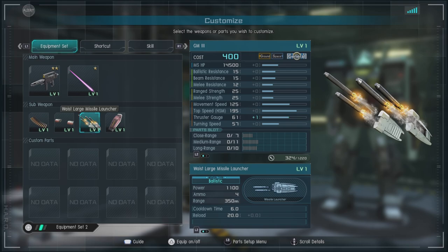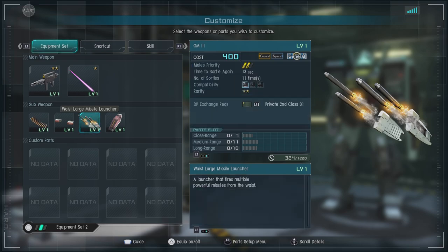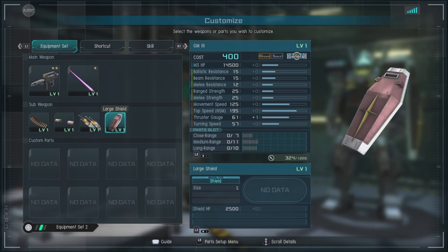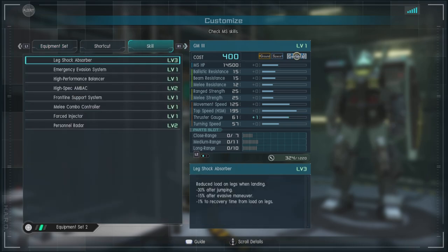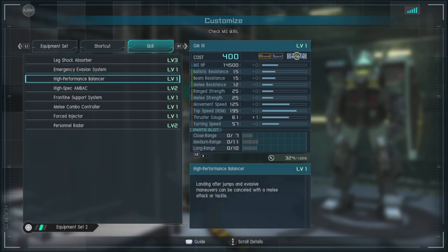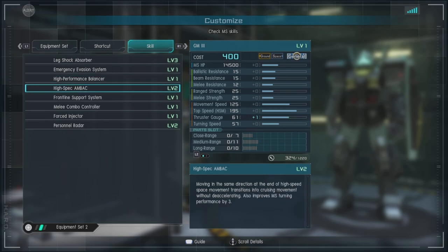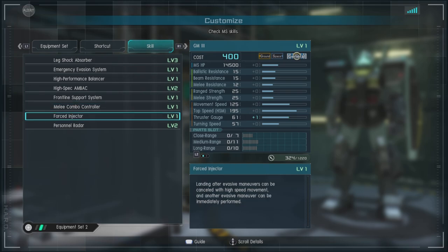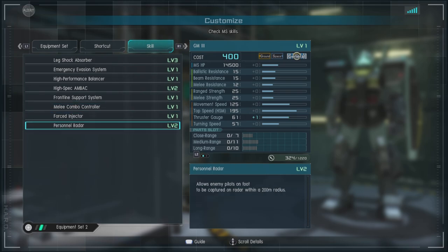Then we have the waist large missile launcher. You have to stop to fire these, but they do have a large explosive area, can do some pretty nasty damage, and they fire in pairs. Then we have a large shield. For skills, we have leg shock absorber level 3, emergency evasion system, high performance balancers, high spec and back level 2, frontline support system, melee combo controller, forced injector, and personnel radar level 2.